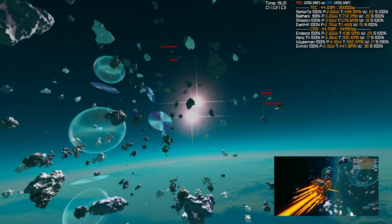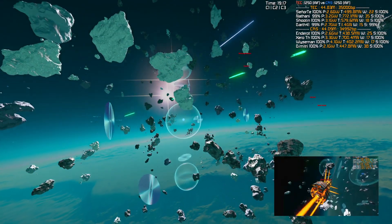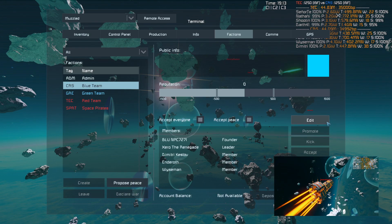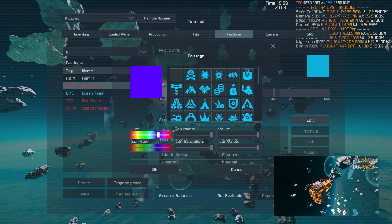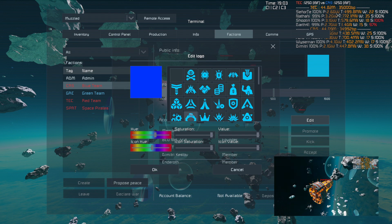Alright, sorry for the dead air there, let's just type in some words in the background. CRS kind of has it difficult to see color on the skybox, I'm going to change it. Yeah, let's go with that.